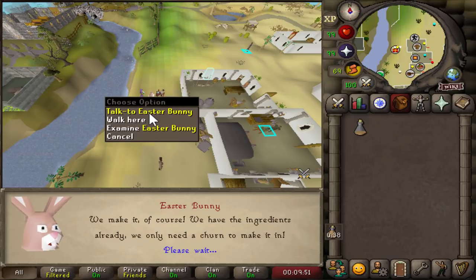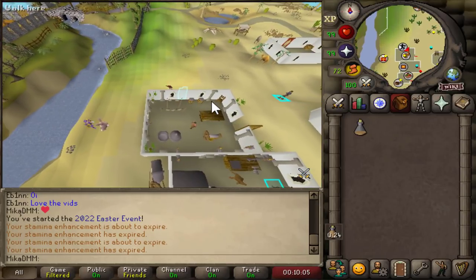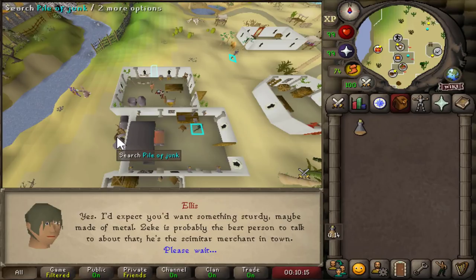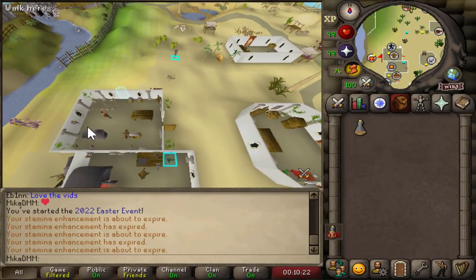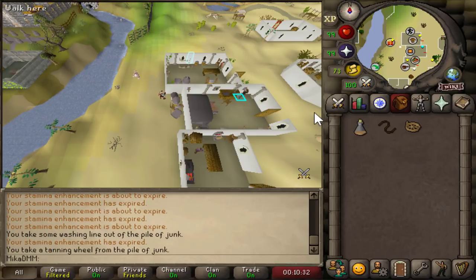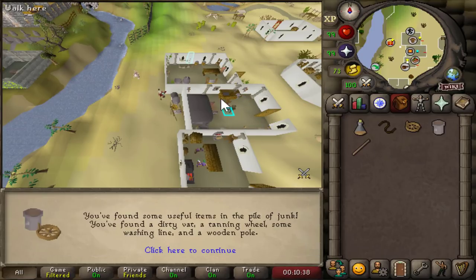We're going to just hold spacebar after speaking to the Easter Bunny. And now we're going to go ahead and speak to Alice, which is located just a little bit east. We're once again going to select option number one after speaking to Alice. Now we're going to have to search a couple of things. First thing: this pile of junk right here, just a little bit west of the smelting furnace. We're going to go ahead and search that for a couple of items. I should be getting four items.